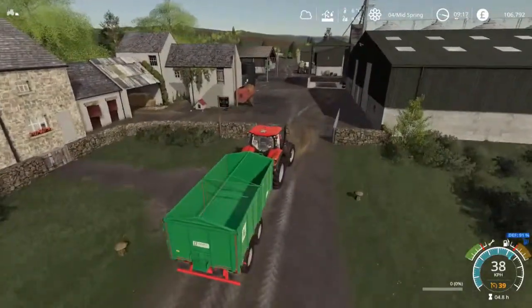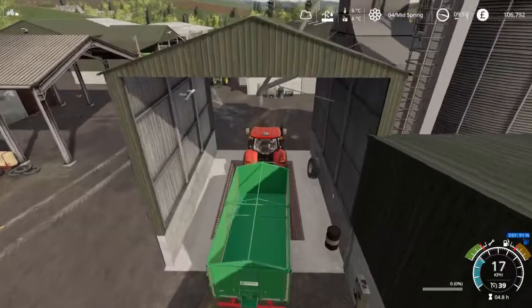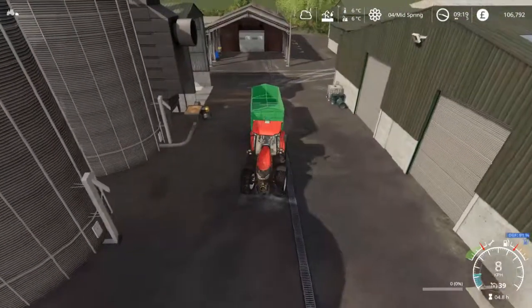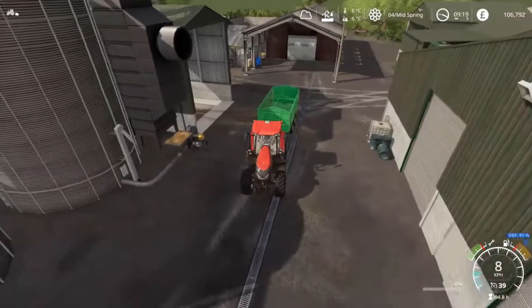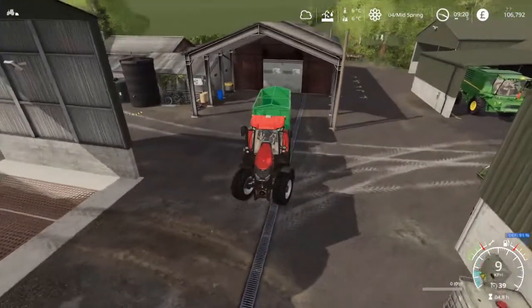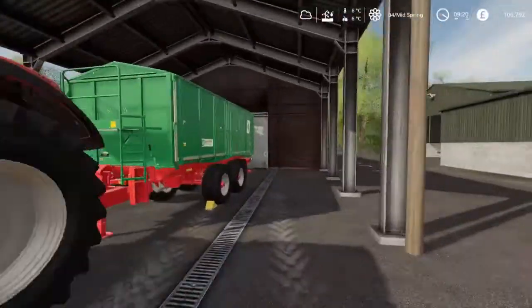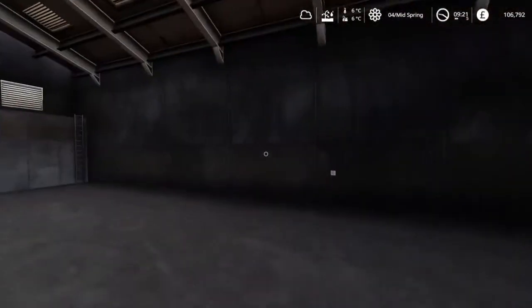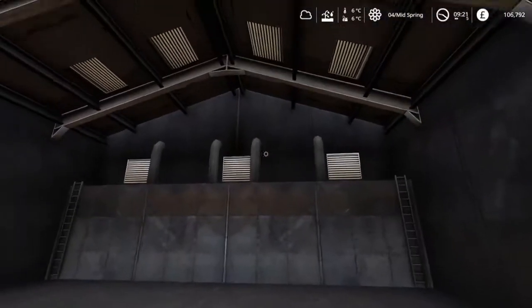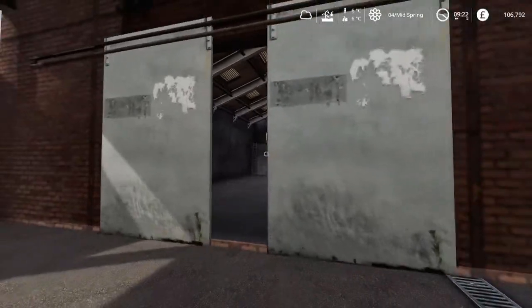Back in the yard it's time to find somewhere to ditch this trailer. I tend to use this area to turn around quite a bit so I may just back it into this little overhang area. As it turns out, this is actually a beet store or a potato store — you could pile grain on the floor as well. That explains its rather unusual interior which had me puzzled for a while. Kind of nice to have that on the map and it may be a case that we end up getting into potatoes at some stage.